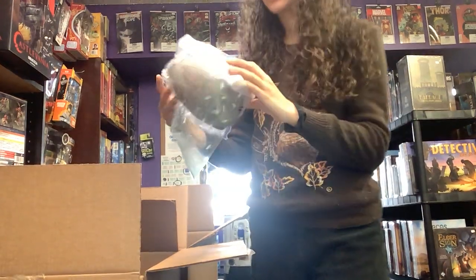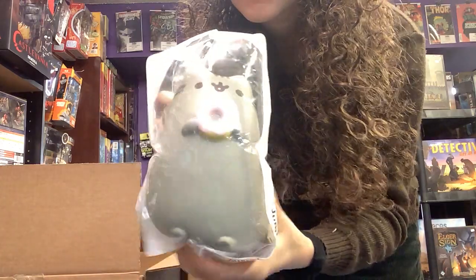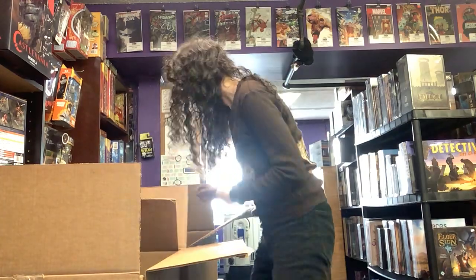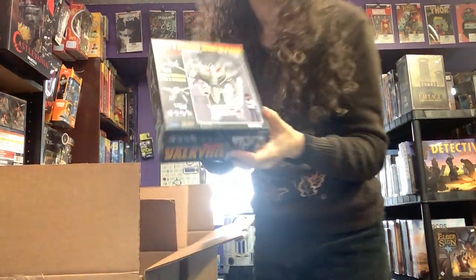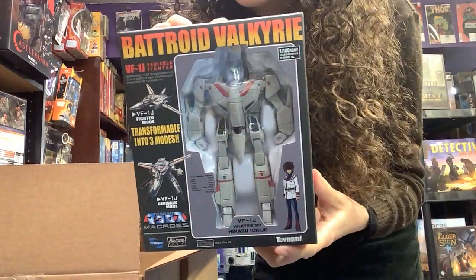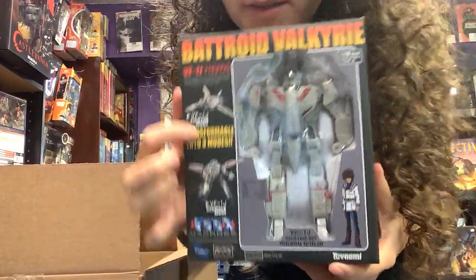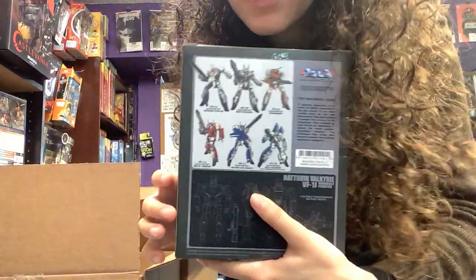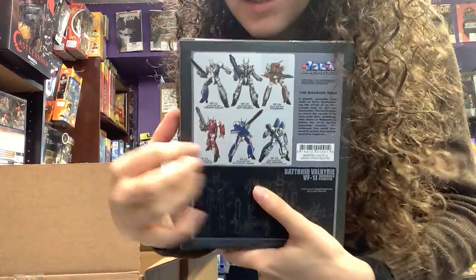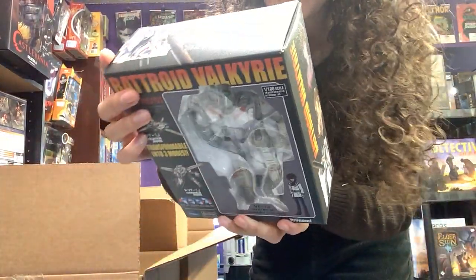In here we've got a Pusheen — one of those squishy ones holding a little donut. So cute. We also have another one of these Battroid Valkyries. Very cool — it looks like it turns into a jet. You can get all six; I think we also have these too if you want to start putting the set together.